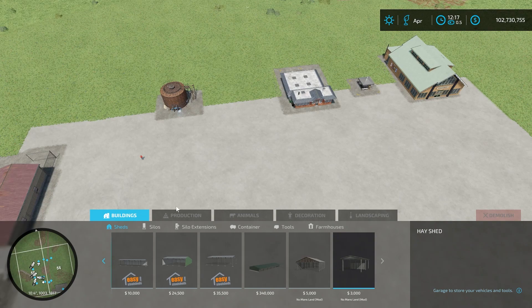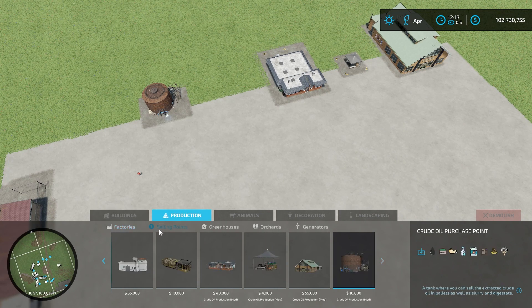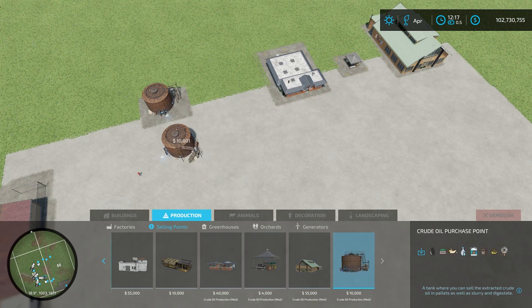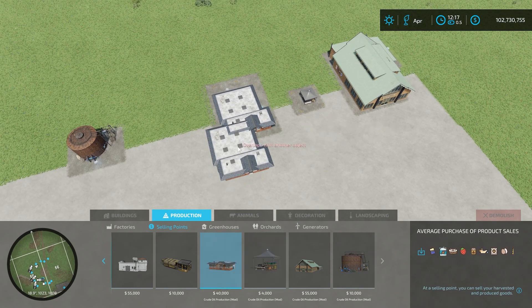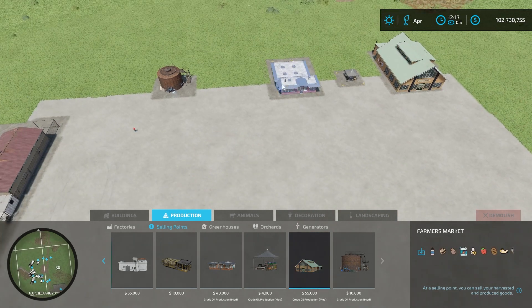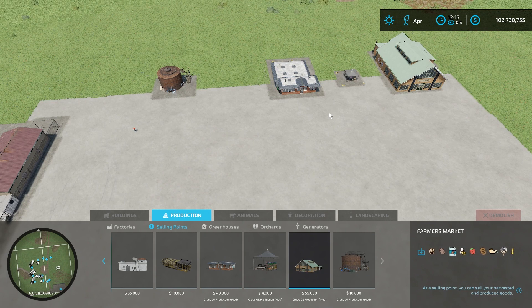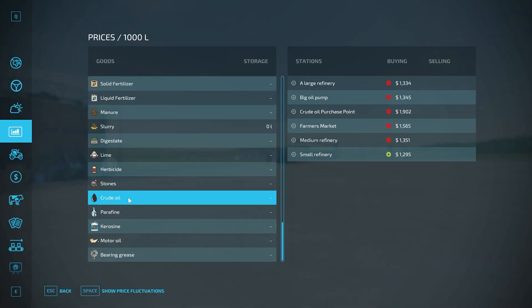Under production, then sell points, we have four different sell points. There's a large one for 10,000 dollars, a small stall for 4,000 dollars, a store for 40,000 dollars, and a big one for 55,000 dollars. Some take other products in addition to the new crude oil products. According to the description, smaller sell points fill up faster and stop taking products sooner, so larger sell points can handle more volume.